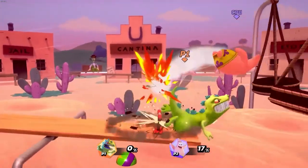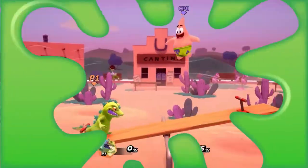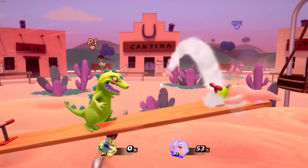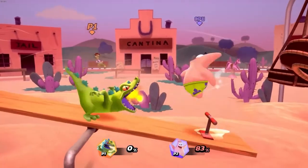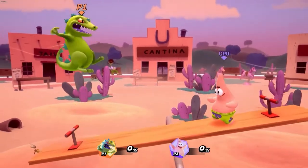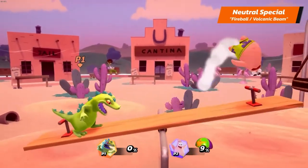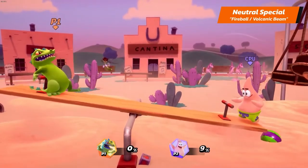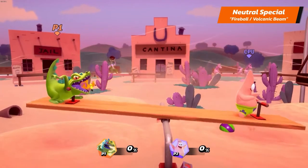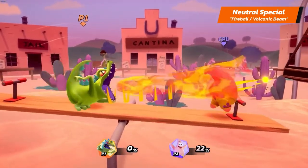Reptar's strong dash attack is Diving Bite. Now let's witness the bite of Reptar's special attacks. Reptar's neutral special is Fireball or Volcanic Beam — it fires a fireball in a horizontal direction. Charge this special to make Reptar breathe a Volcanic Beam in front of it. The longer the charge, the higher the damage and knockback.